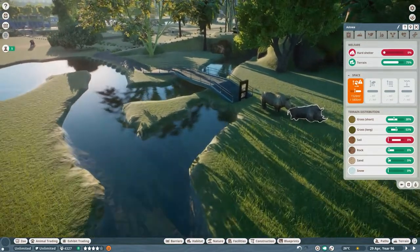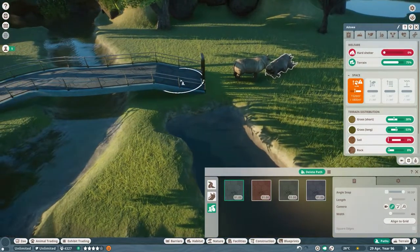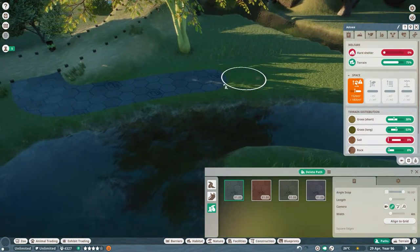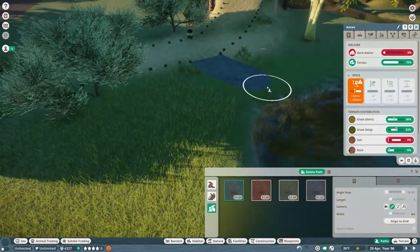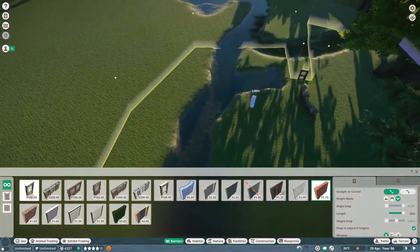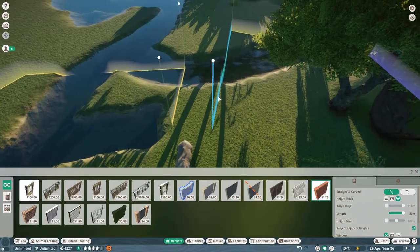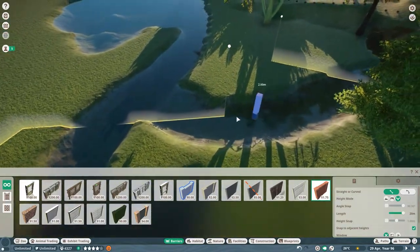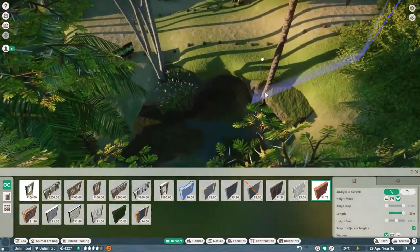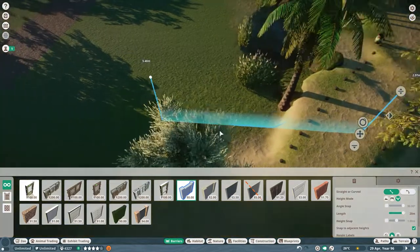I took a little pause and thought about how I wanted to approach this. What I've decided is I'm going to delete this here, move that habitat gate right over here, and move the barriers again. I'm going to build them a rock bridge across so that they can get over to the other side, and bring their moat around. That solves the issue of not quite having enough space.